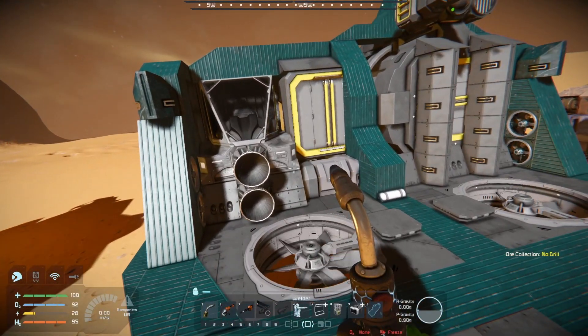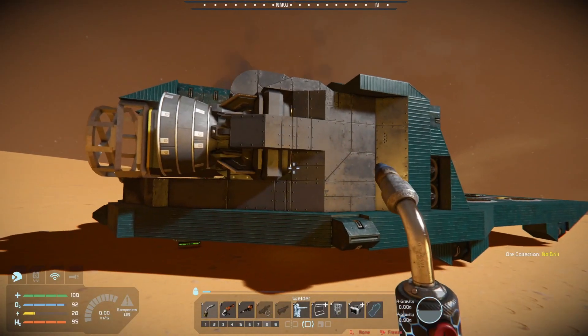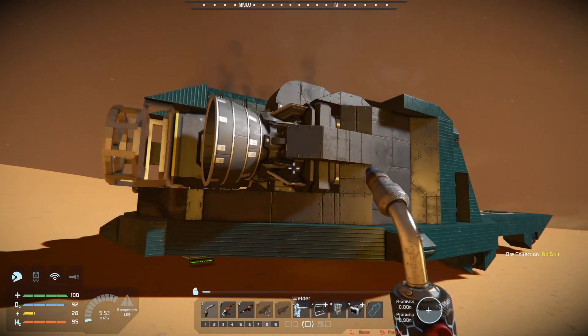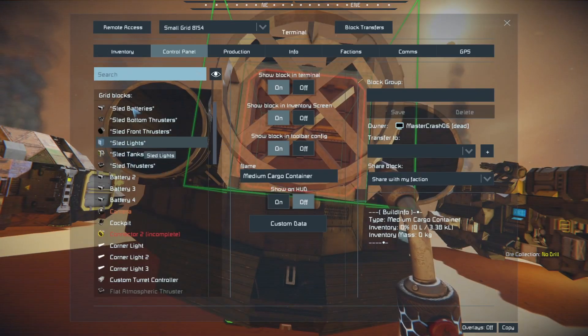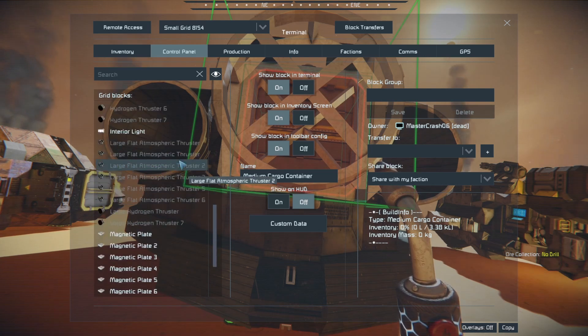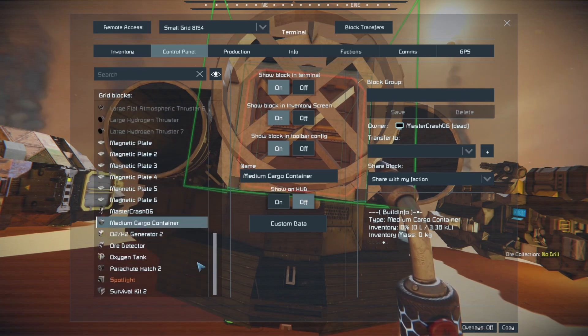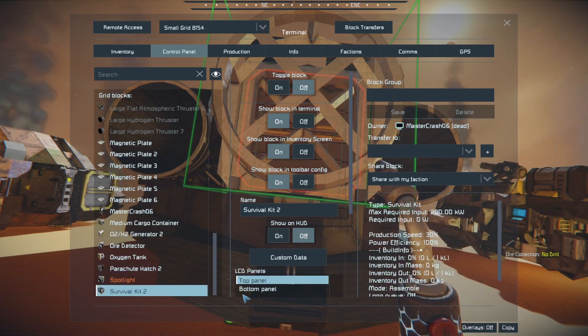This one you could probably get flying really quick — right now it would be functional. I could just turn this on and fly away. But if it wins the competition, we'll bang it up before we make it a spawn pod. Let's see what we got for inventory. I see a medium cargo on the back, a big hydrogen tank on the side as well, quite a few gyros, some magnetic plates, an O2H2, an oxygen tank, and the survival kit.